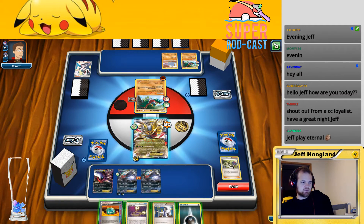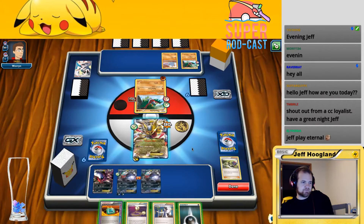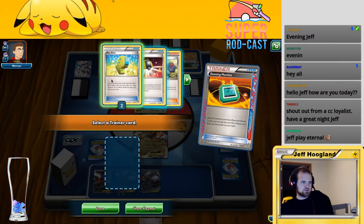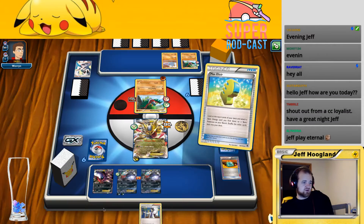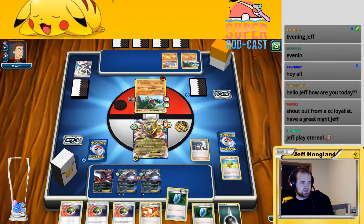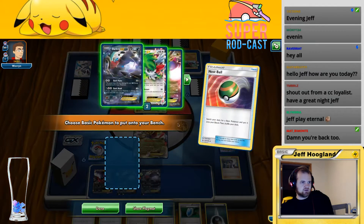So this Dowsing Machine — I'm gonna Sycamore anyway, so I'm going to use this Dowsing Machine to get this Max Elixir back to my hand. This might miss, but even if it did I was still just gonna discard it to Sycamore anyway, so it's not a big loss. A whole bunch of Nest Balls — well let's get the nest going here. Let's get any basic out of our deck onto our bench, grab that, grab another Dark Ray.